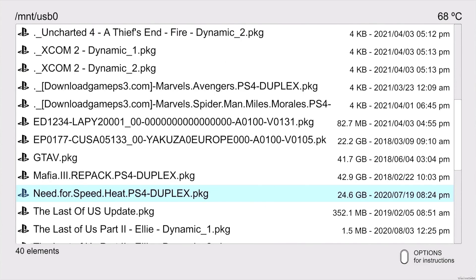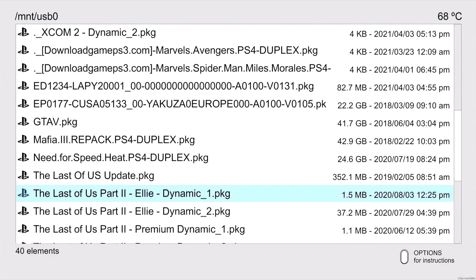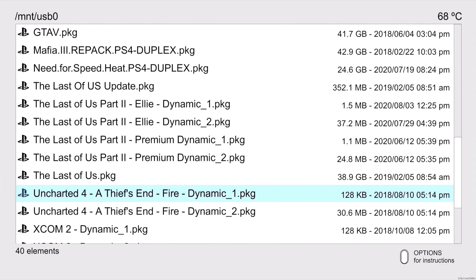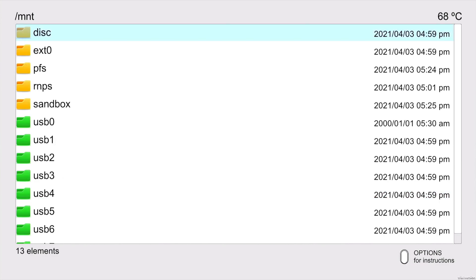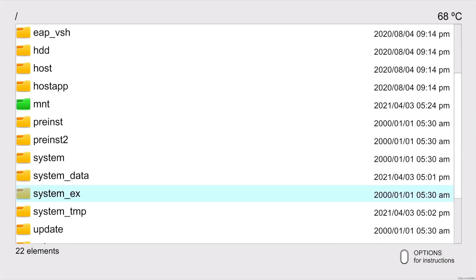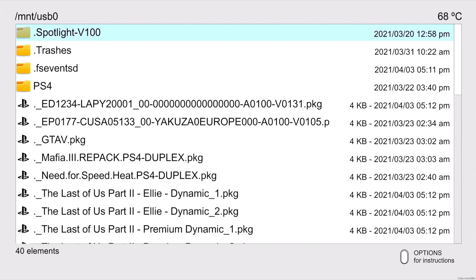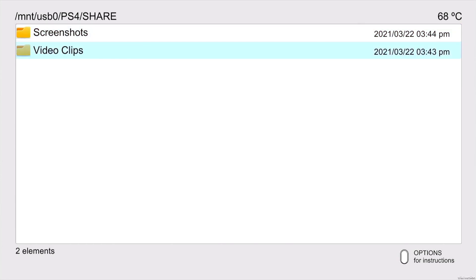USB 0 is the one actually plugged in — that's my external hard drive connected to the PS4. There are a lot of different things you can do in PS4 Explorer; I think I should cover an entire video just about all of its features. But for now, hit Circle to go back, hit the right arrow for USB 1, then left for USB 0 — and just like that you're accessing your external hard drive.